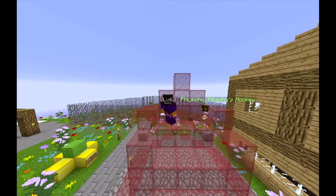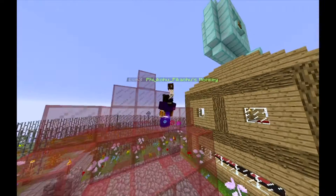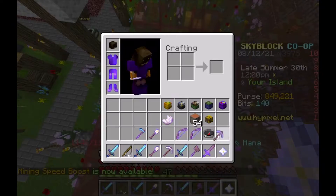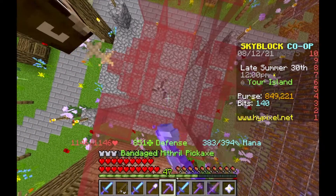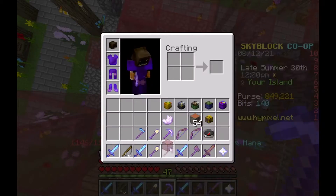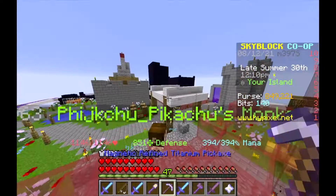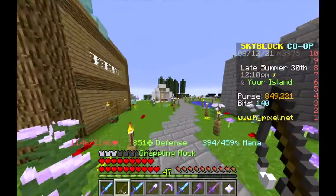Okay guys, what's up? So we're on our ruby throne, also known as our red glass throne, because if we break some of this stuff, we get red glass. Now we have to place this back again, and we're almost there basically.